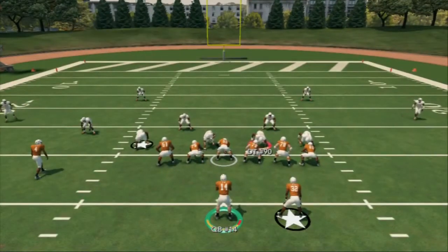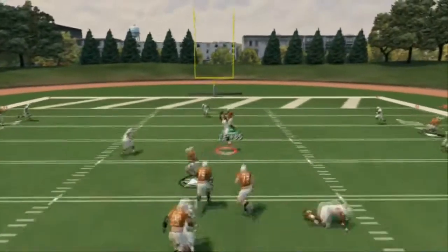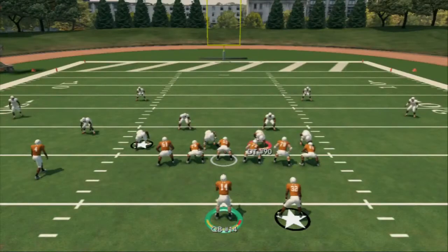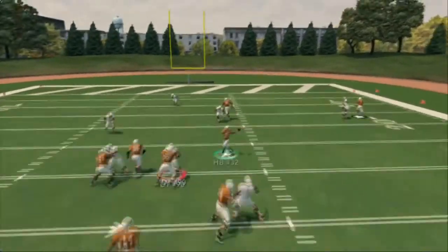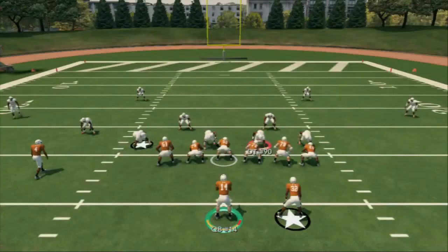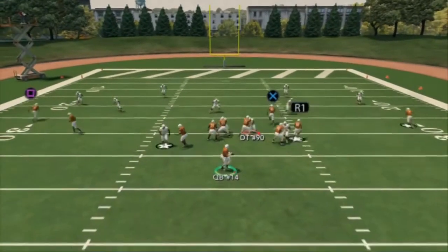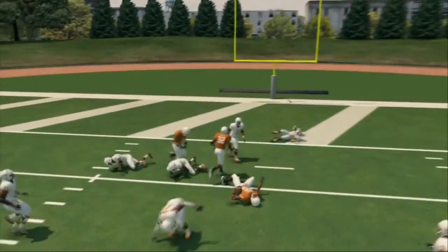Against cover three, we have that inside position — you should check down to the running back. In zone this year, they actually cover the seams, so you have to make that read. In cover four, they'll normally jump the running back, so if they don't go deep, you can spit that seam in. You're basically reading the middle linebacker on this.